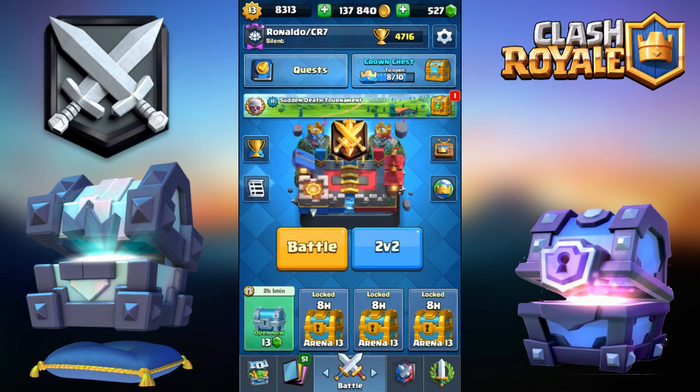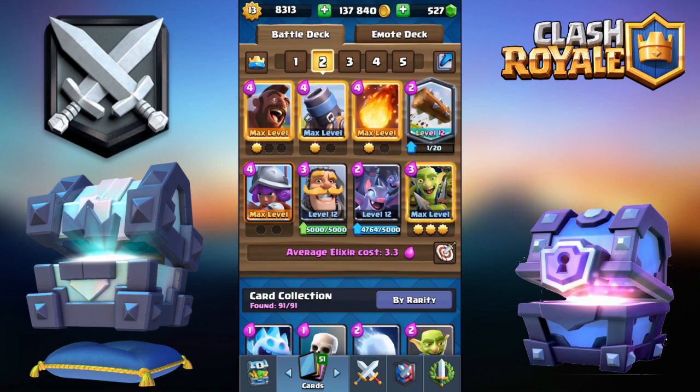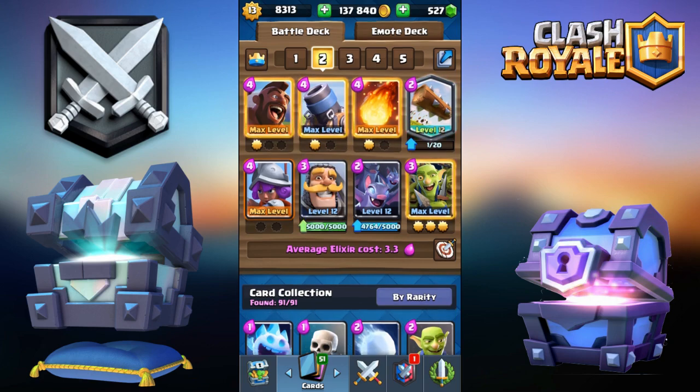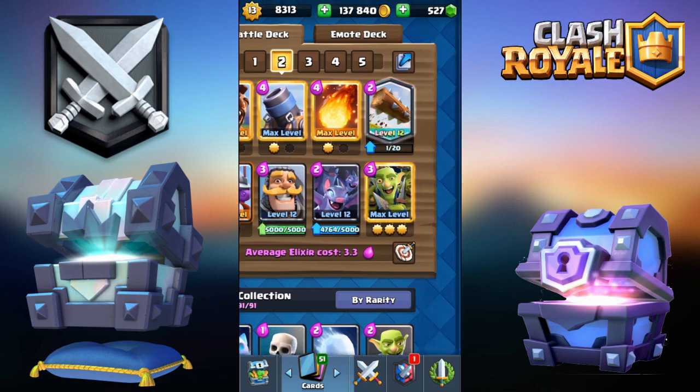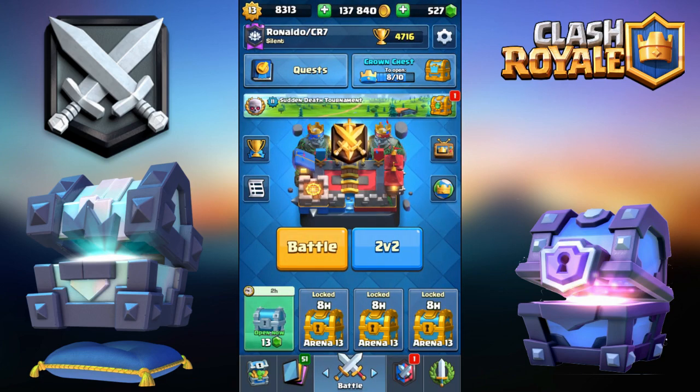This deck is undefeated again! You can sub in Archers for the Musketeer, Valkyrie, Prince or even Bandit for the Knight, Spirit Goblin or Dart Goblin for the Bats, Skeleton Army for the Goblin Gang, Miner or Ram Rider for the Hog, Bomb Tower for the Mortar, Rocket for the Fireball, and Snowball or Zap for the Log. Anyway, that should be a wrap for today's video guys — I'll see you in the next one. Peace!